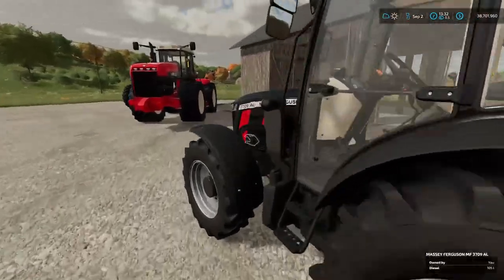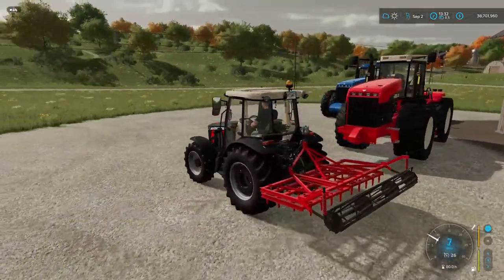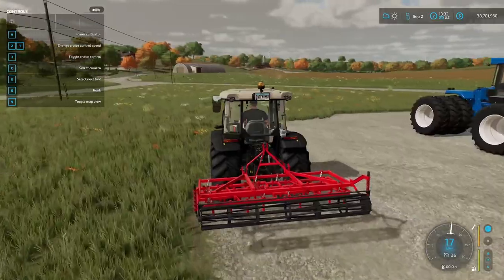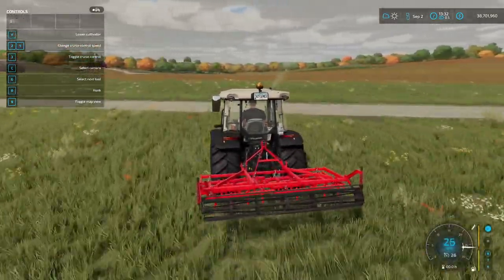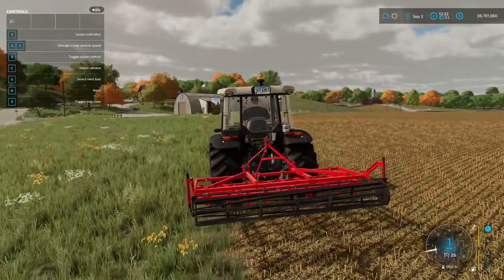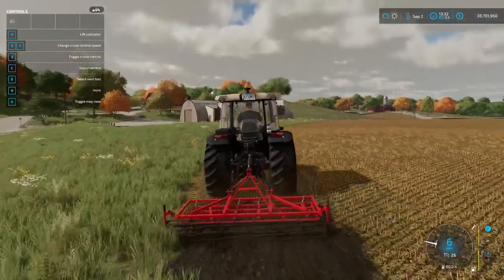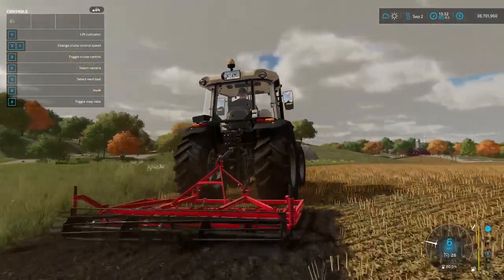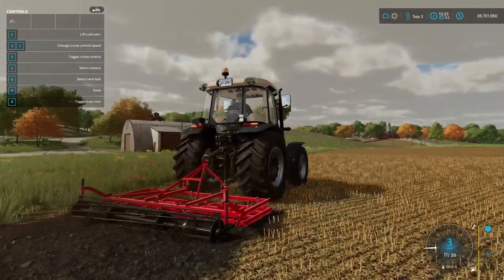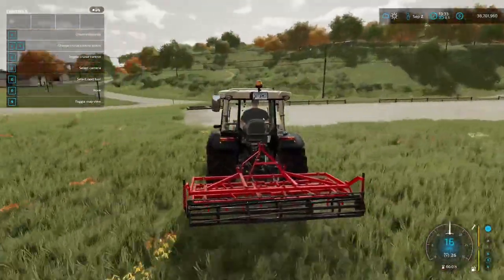Let's see it in action running across the field. It lowers down nicely. Nice and small — good for small field work. There you go, that's the Lizard Harrow by EY Modding.